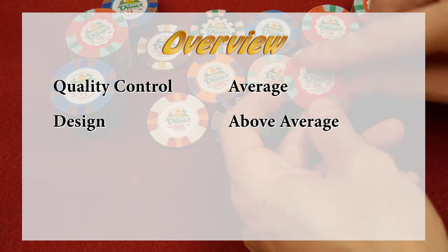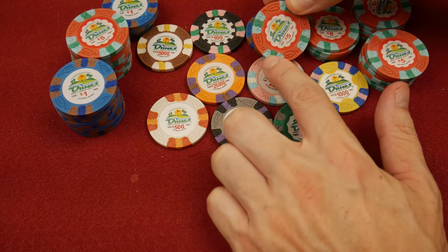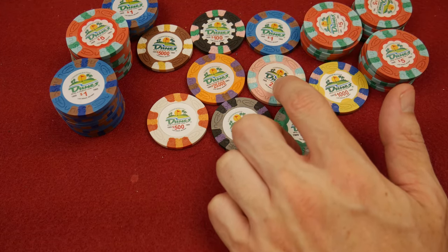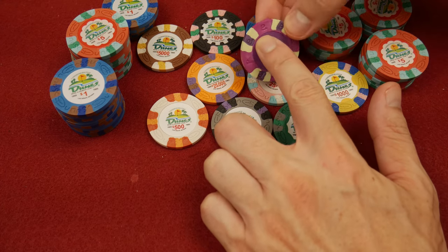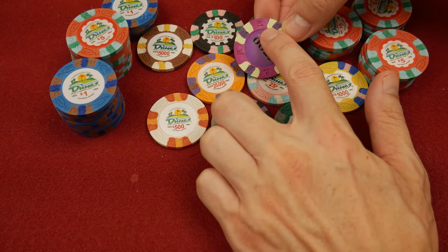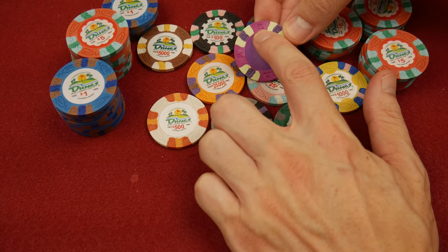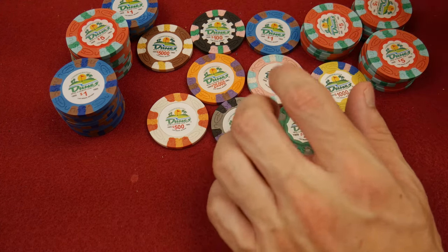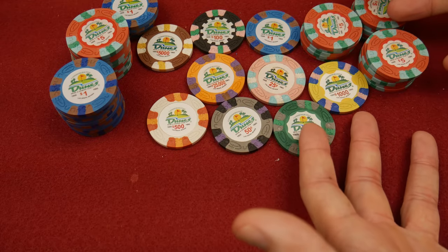For the price you're getting these and the quality being very average, I'm really impressed with the design. I much prefer this Dunes stamping over what some of my friends call the 'P-ness' — the P with the arrow underneath it. I like these a lot more than the ProGen.